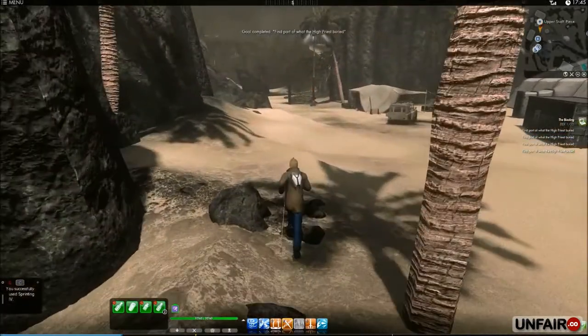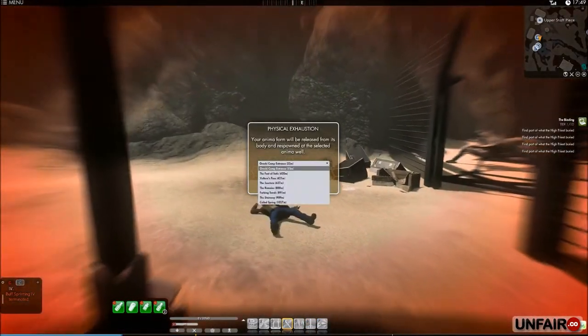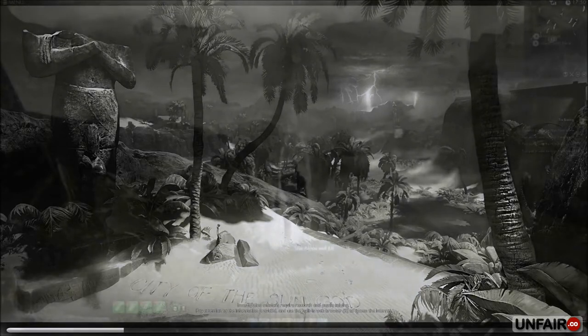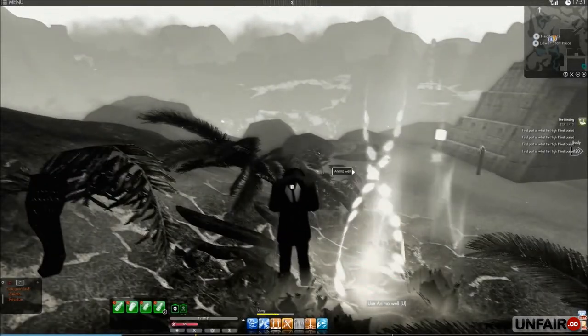So now we're going to head over to the head piece and the lower staff piece, which are directly south of here. To make this faster, I'm going to go ahead and kill myself and travel to the Feet of Sadis. Slash reset is to die, then pick the Feet of Sadis as your resurrection point and head over there. If you're broke, I don't recommend this, but you should have more than enough money to pay for these repairs.